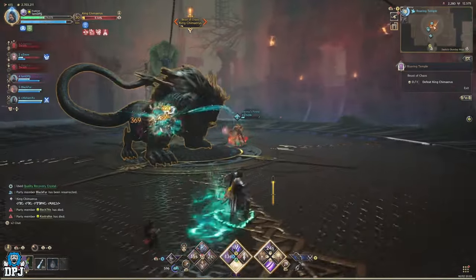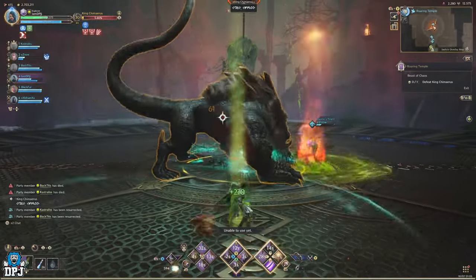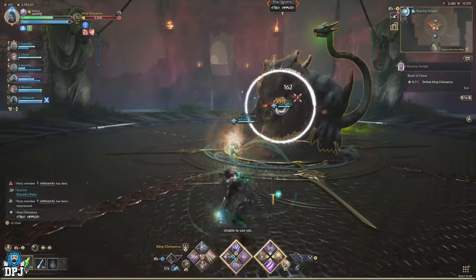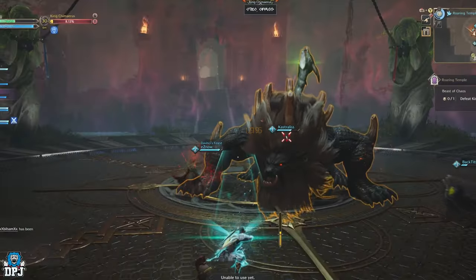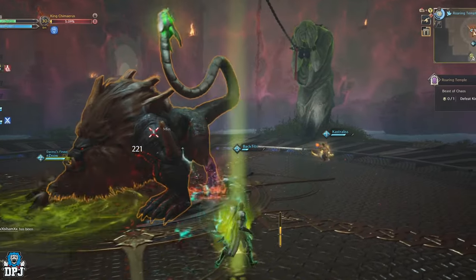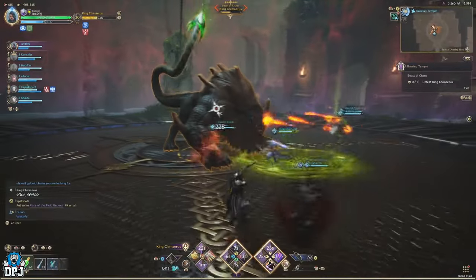The other mechanic this boss does, which is stupidly powerful, is he targets a player, stuns them in place with a green orb around them, and then shoots out three or four fireballs at them. These do devastating damage — if all three hit a player, they are absolutely done. Look out for when the boss shoots a green orb out of its tail. It does this a few times where it just leaves pools of poison on the floor, but one of these orbs, if it hits a player, will put a green orb on them and stun them in place. He will then target them and shoot fireballs at that stuck player.